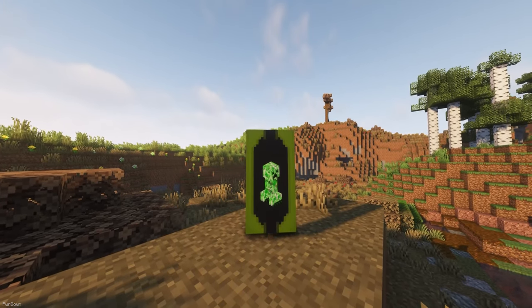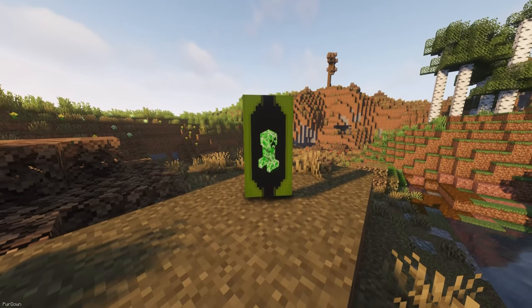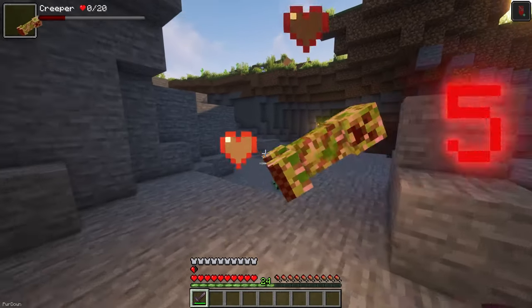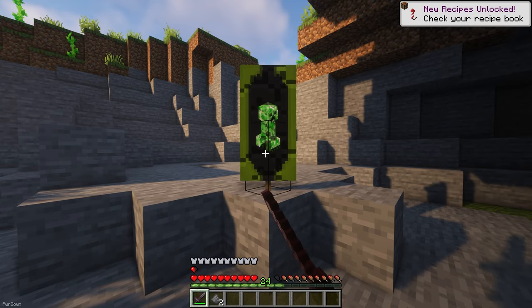Entity Banners are placeable items, with one available for each type of mob in Minecraft. You can receive a banner for the corresponding mob as a drop after killing it 50 times. When you place an Entity Banner down, you'll have increased damage and defenses against this mob type, and the effect applies to any players within a 48 block radius.